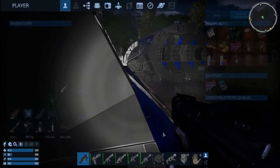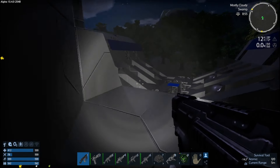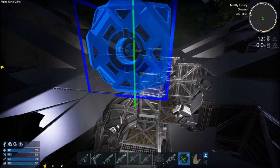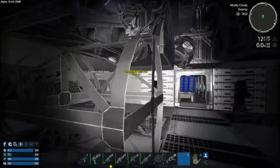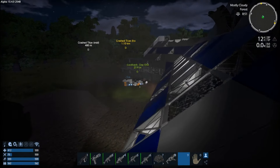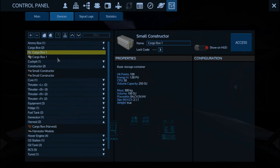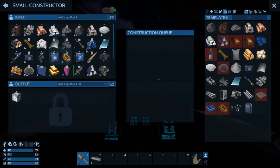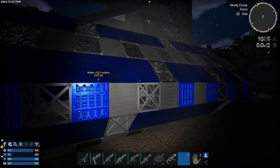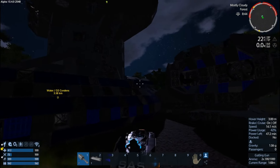Let's go put the core down. I have a multi-tool — I need multi-chargers. We'll go set the core down real quick. I need to make a couple of multi-chargers because we're going to take the RCS and the thrusters. Let's make me 10.